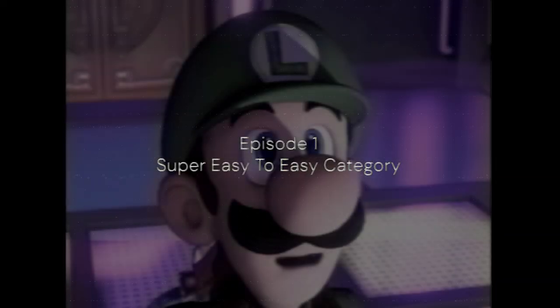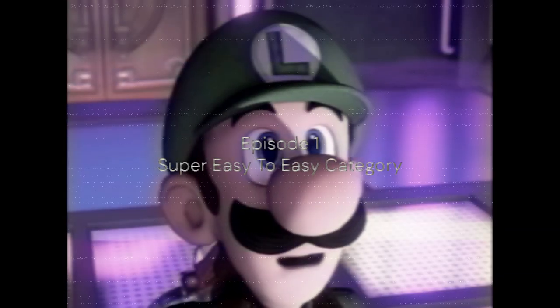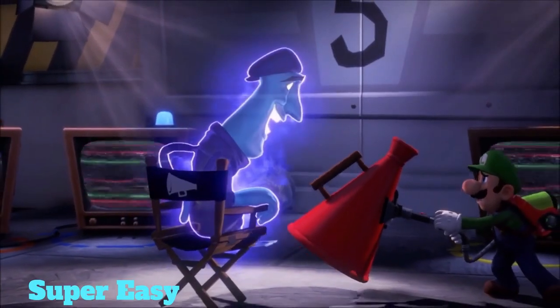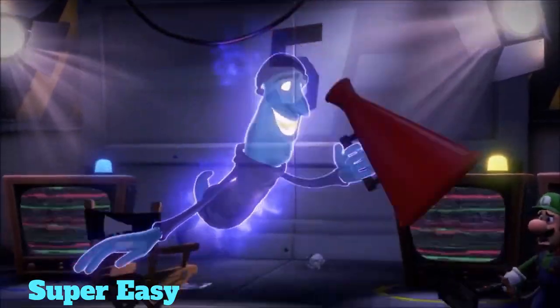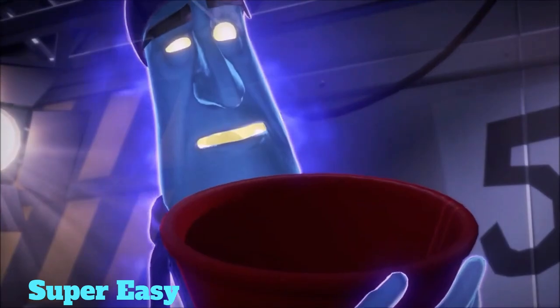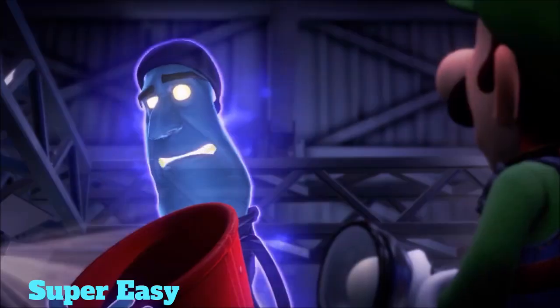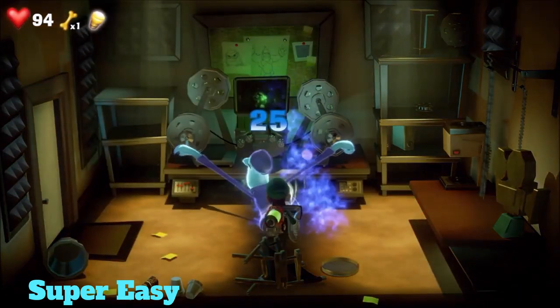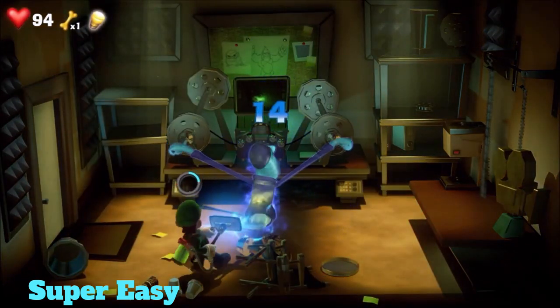Episode 1: The Super Easy to Easy Category. Starting on the Super Easy category, the first ghost is Morty, the movie director ghost from Luigi's Mansion 3. Basically, you go into the studio after you've recorded the movie for him and flash him to be able to capture him.